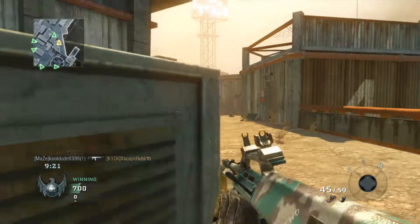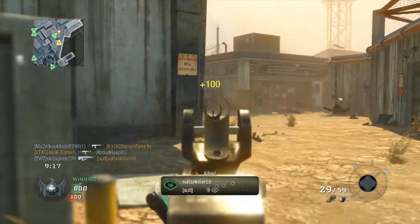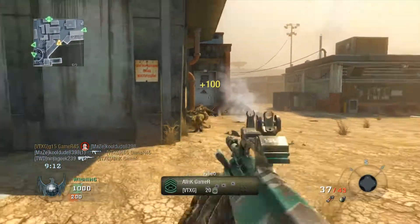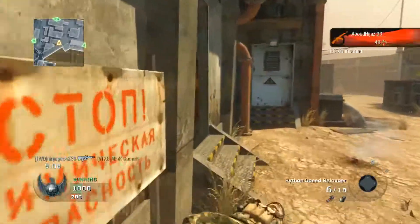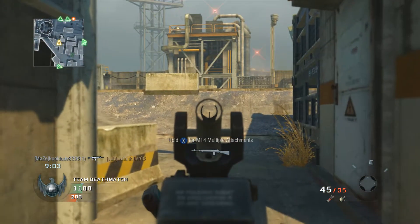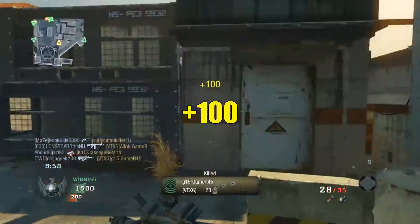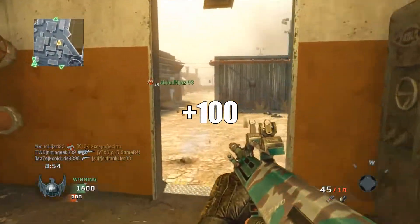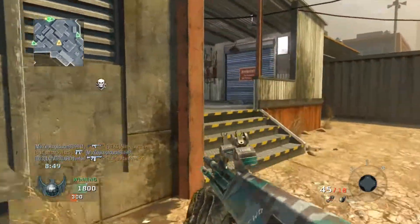We got some Black Ops 1 gameplay in the background and I want to talk about yellow numbers. At first it may seem confusing, but as you're seeing on your screen, it's really not confusing — it's actually quite simple. Yellow numbers appear when you kill someone. I like that better; the yellow numbers stand out to me more. Just like if I put yellow text on the screen right now — yellow pops more, doesn't it?